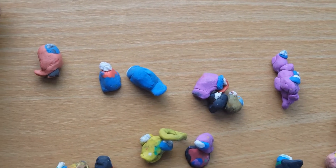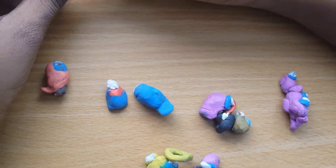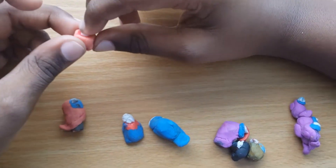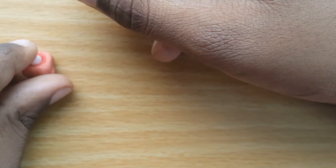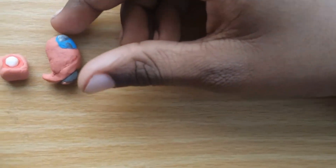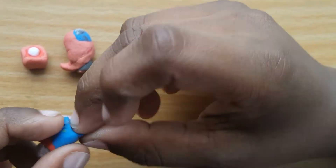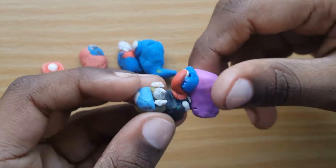Hey guys, today I'm going to show you my Among Us clay collection. Let's start with the dead bodies and ghosts. First we have a pink dead body, and then we also have a pink ghost. Then we have a blue dead body and a blue ghost.